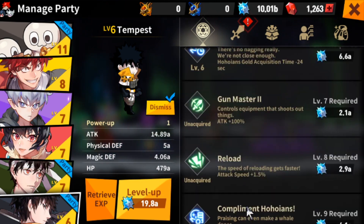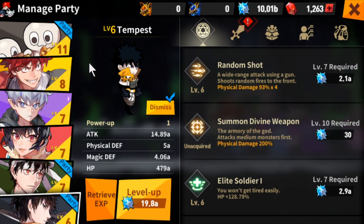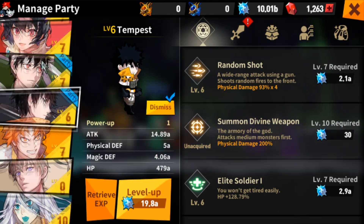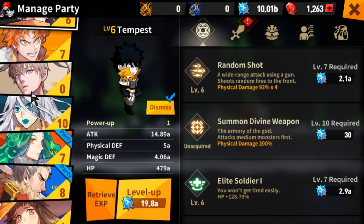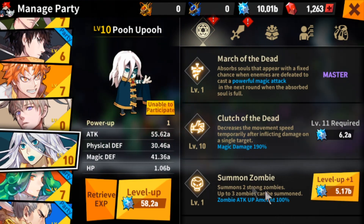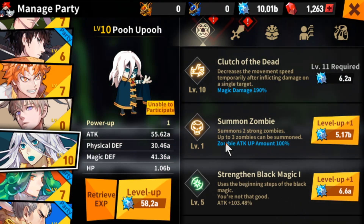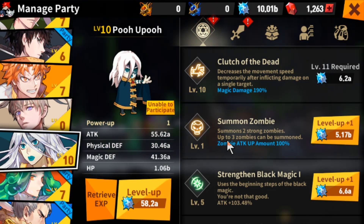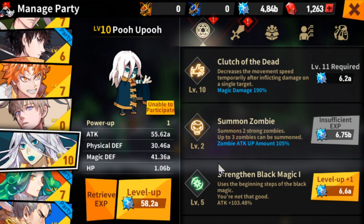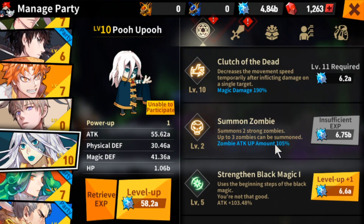I'm going into this game blind. Since there's nobody else doing it, I will take that responsibility as long as you guys like that. So we're probably going to invest into Tempest some more. And the same with Pooh — she's able to summon these little zombies, little undead things. I can actually invest in this and get my third one, which will be great for my next fight. But it still only summons two zombies. It says up to three — maybe I shouldn't have invested into that.